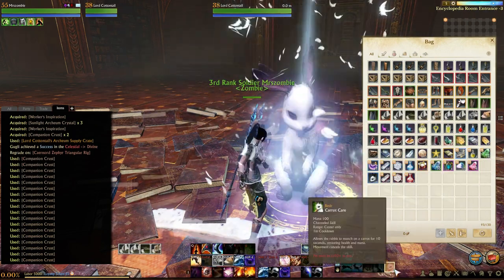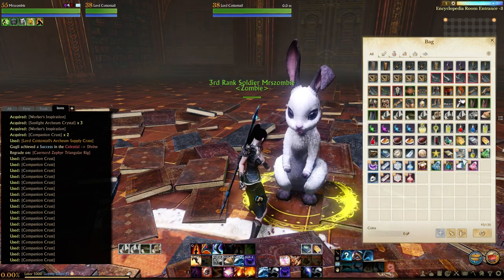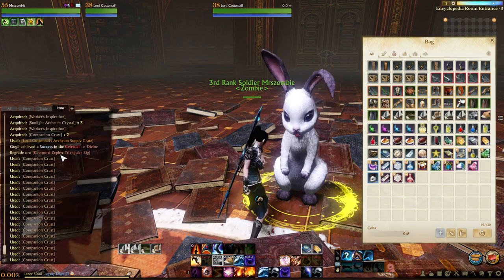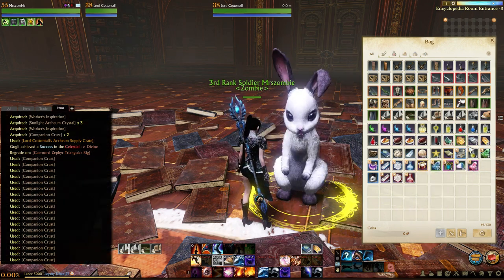What is this? A little 50? I wonder if I have any more. Anyways, so we just used a ton of companion crust, but here's the stuff that we got from that.